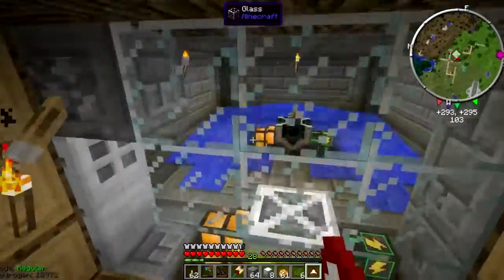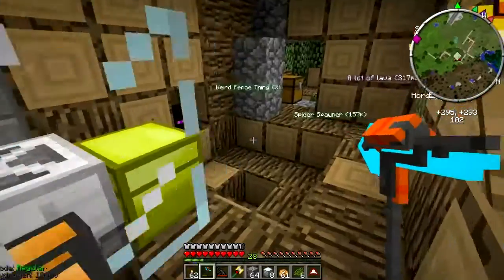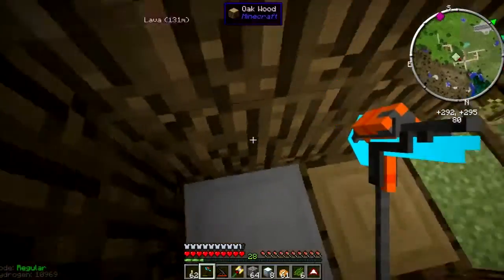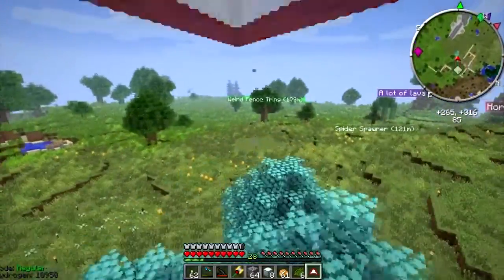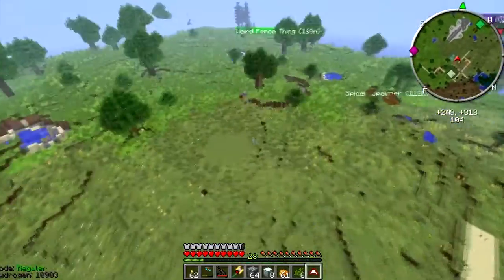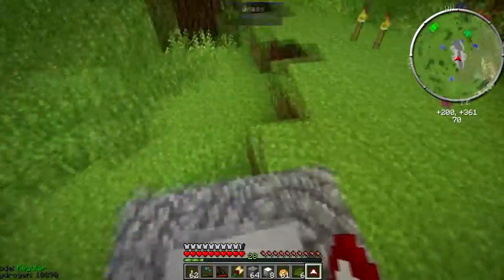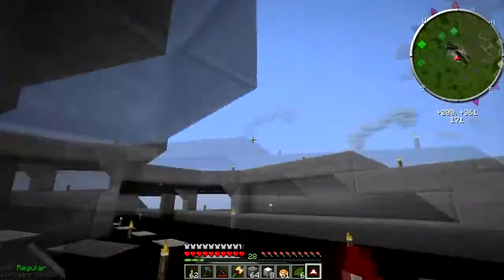The spawner's empty - out of mob essence. Got steak in there, got an enderman head, got a ton of those - I don't even know what you use them for. Do you know why we're saying goodbye? It's because we're moving into the new place. A lot more efficiency - goodbye old stuff, hello efficiency!